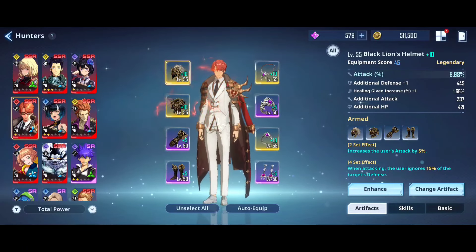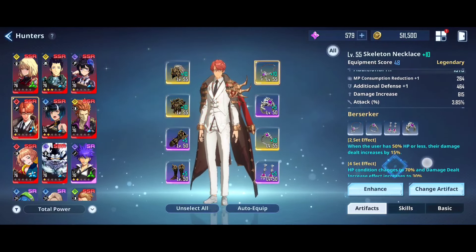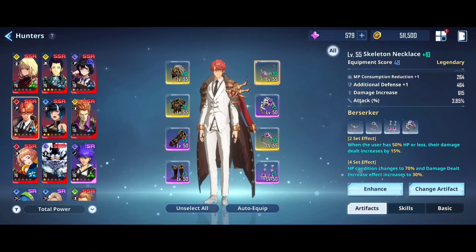With 15% defense down and 15% enemy defense ignored, that's basically a 30% damage increase — though it doesn't translate to exactly that amount, it's still insane. For accessories, you want to go with the Skeleton set, because when the enemy is at 70% HP, damage increases by 30%, which is one of the best options for him.